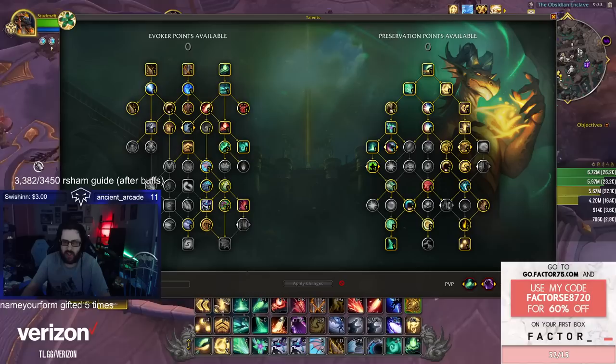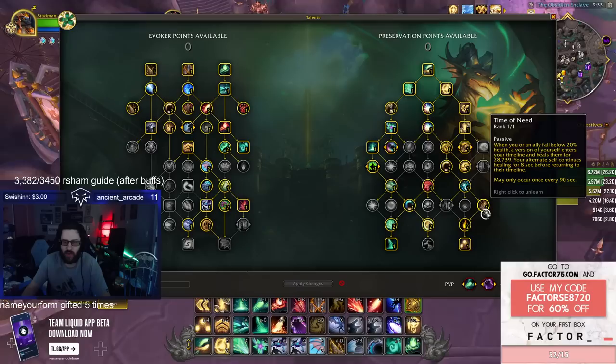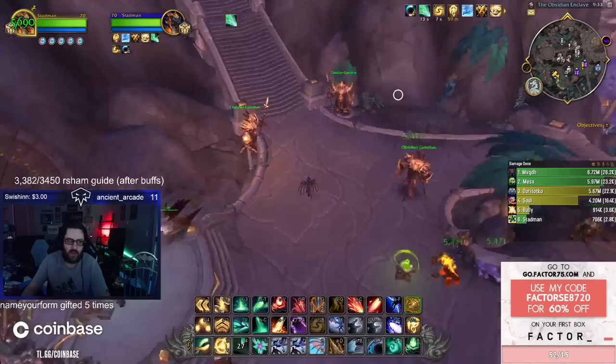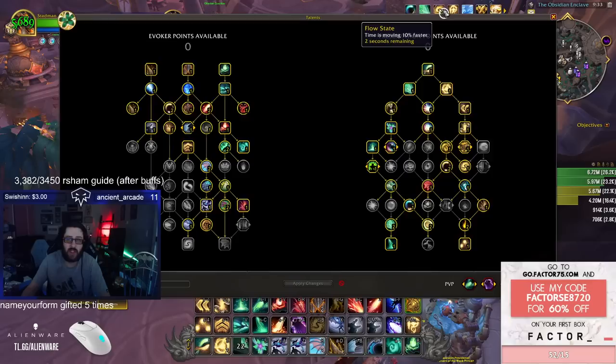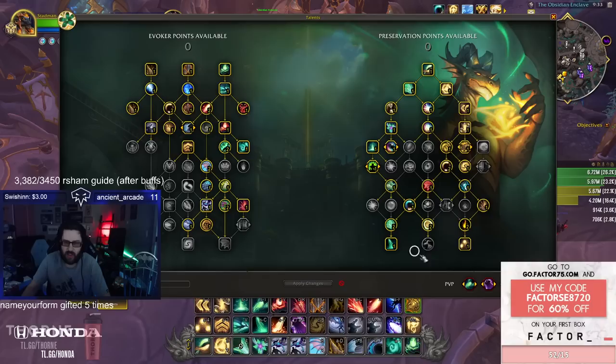For spec and honor talents: this is my standard solo shuffle build. I have one point in Essence Attunement because Flow State is bugged and gives 10% regardless of whether you have one or two points — it could be a tooltip error, but I'll trust it. The double stack of Essence Burst is still okay, but you only need one point in this regardless.